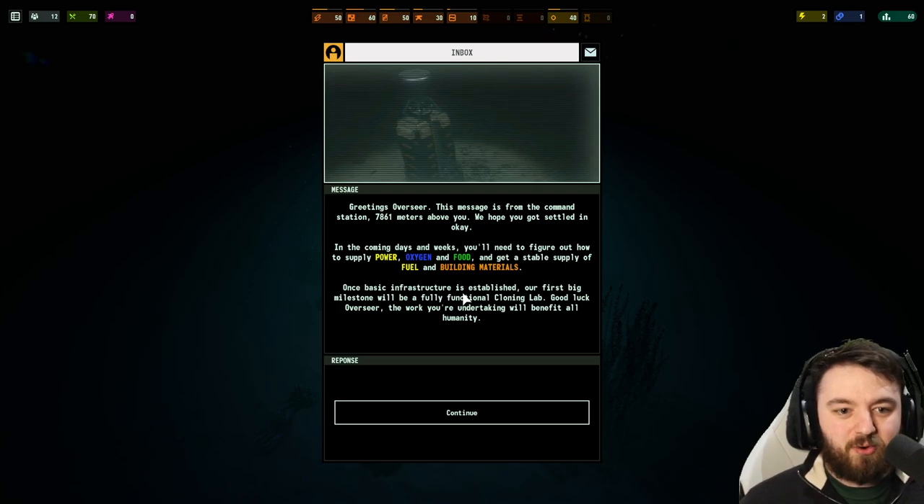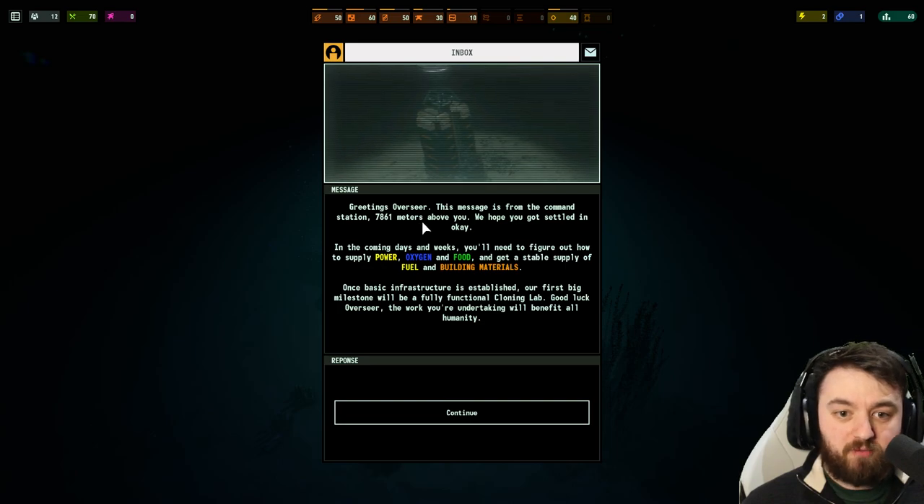We've got our first objective. Greetings, Overseer. I'm getting Fallout vibes — nice! I'm going to love this game. This message is from the command station, 7,861 meters above you. We hope you got settled in okay.